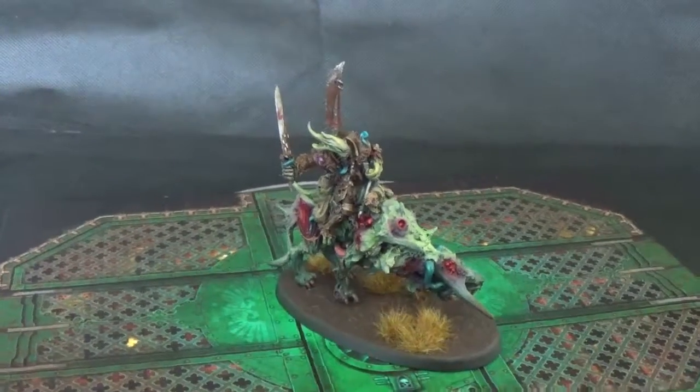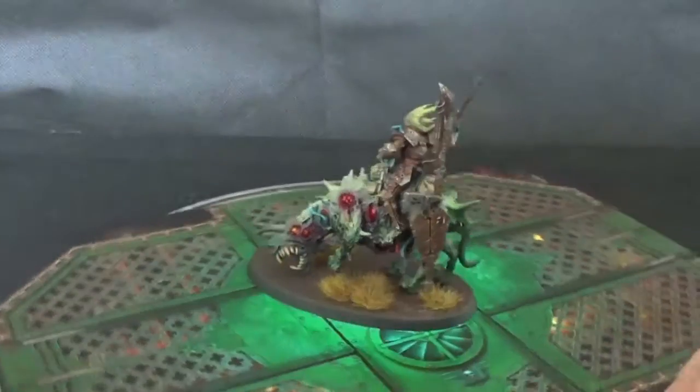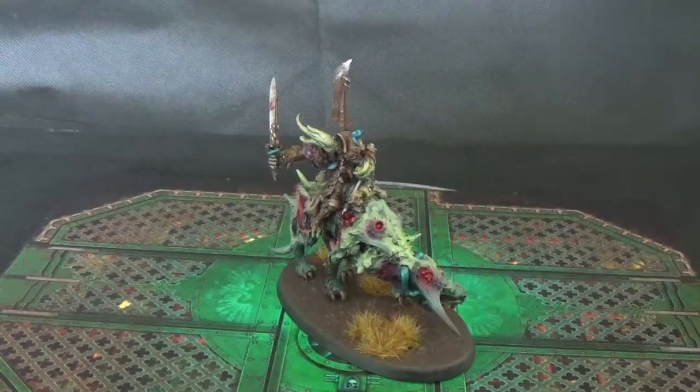And you can do a load of things that look really good with it. So yeah, Khazak the Befowled from the Tamar Khan book — Maggot Lord is his name — on a Rot Beast. I hope you like it. There's high-definition pictures on my Facebook page, facebook.com forward slash Powerhouse Miniatures. Cheers for watching.